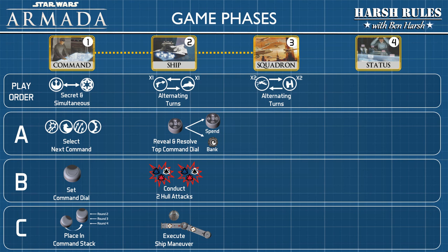In the squadron phase, each player will take alternating turns to activate two of their squadrons. When activating a squadron, a choice is required: that squadron can execute a squadron maneuver, or they can conduct a squadron attack. Attacks can be made against ships or other squadrons if they're within range 1 on the range ruler. When all squadrons on both sides have been activated, proceed to the next phase.